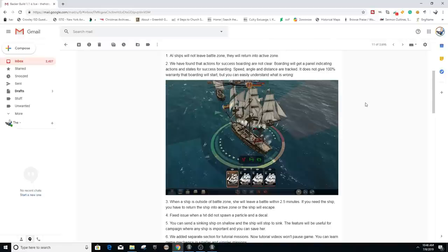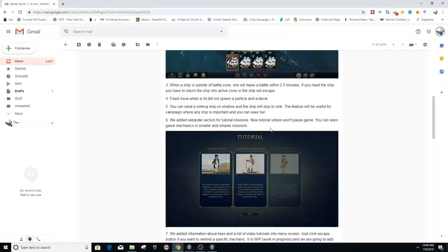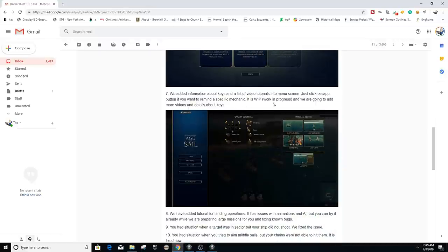AI ships will not leave the battle zone — they will return into the active zone. That was obviously an issue I had in my playthrough last time. We found that actions for successful boarding are not clear — boarding will get a panel indicating actions and states for successful boarding. Speed, angle, and distance are tracked. It does not give 100% warranty that boarding will start, but you can easily understand what is wrong. When a ship is outside the battle zone, she will leave the battle within two and a half minutes. You can send a sinking ship onto the shallows and the ship will stop sinking — that feature will be used for campaign where any ship is important and you can save her. Tutorial videos won't pause the game, and you can learn game mechanics in smaller and simpler missions. Information about keys and a list of video tutorials has been added to the menu screen.